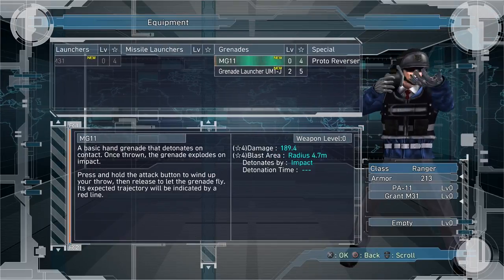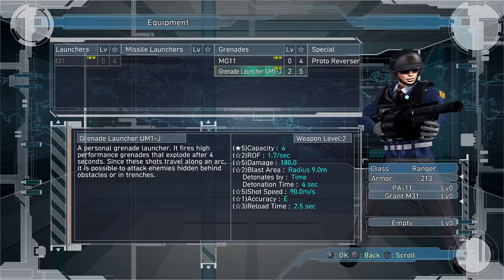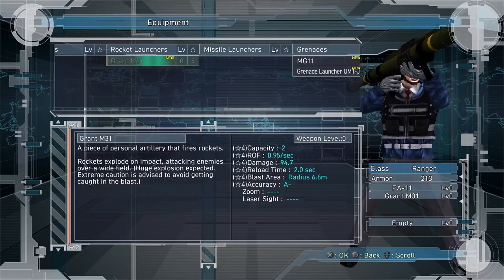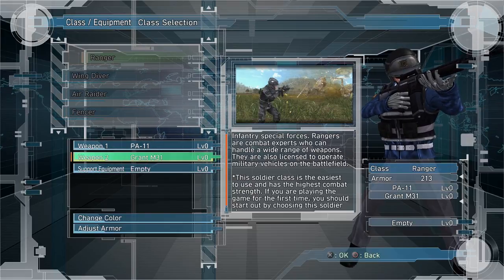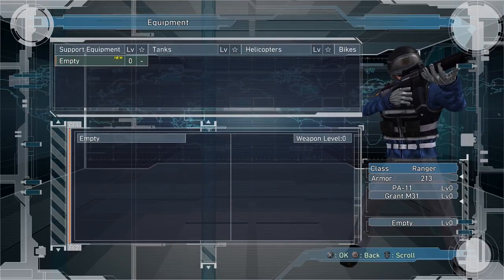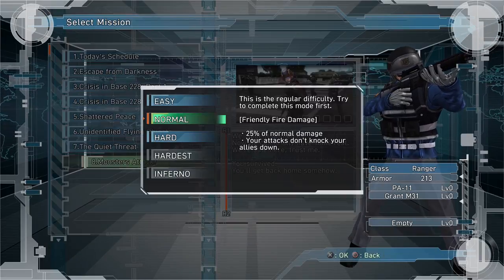So what do we got? Not much. We do have a rocket launcher and a grenade launcher. Anything in support? Nope. We pretty much haven't gotten anything for the Ranger except for armor. Well, monsters attack! Let's see if we can do this.